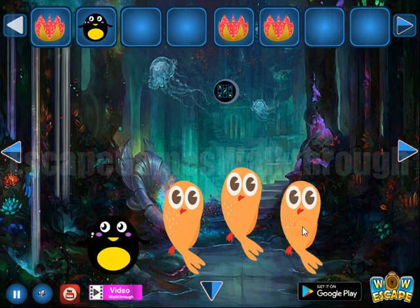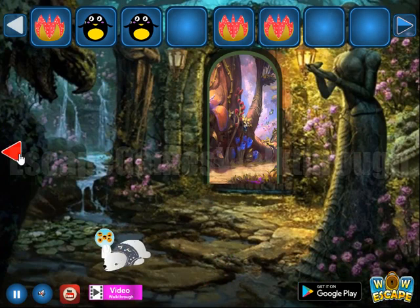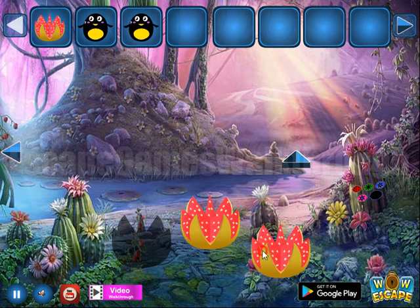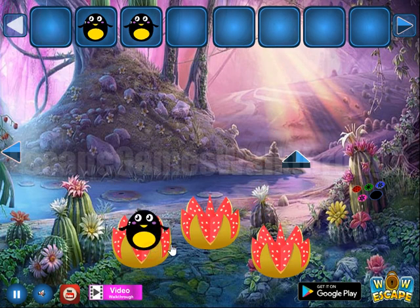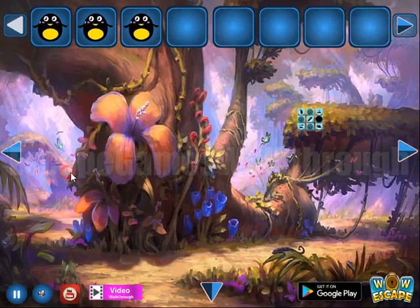We have birds, and going back to the first part. Here we have a place for these kinds of flowers to get one more black bird. We've found three, but we need four, so one more to go.